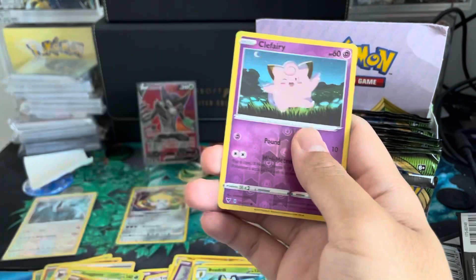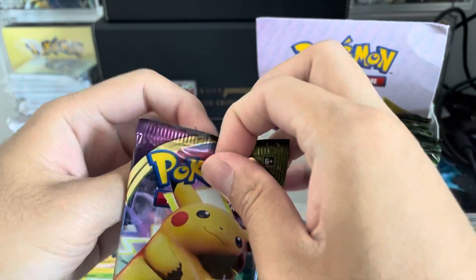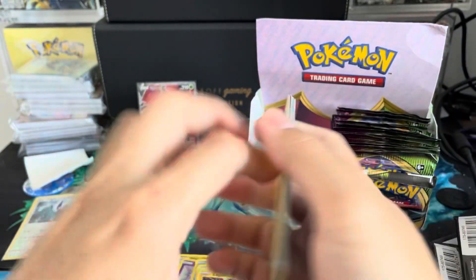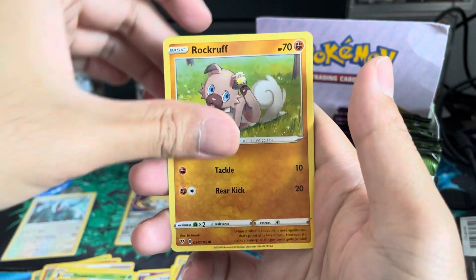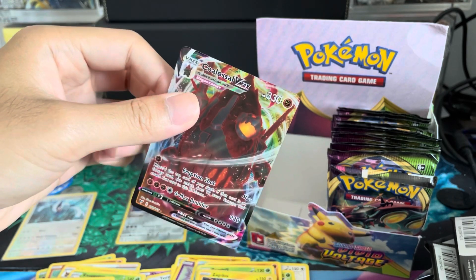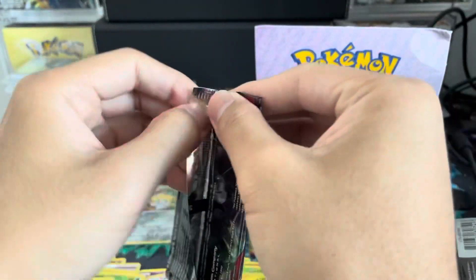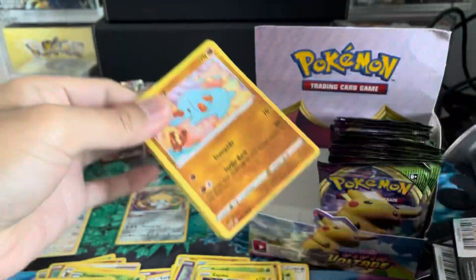Smash that like button and comment your favorite card from Vivid Voltage if you'd like. Fortress Reverse Rare — I'll take that. But still no other V. I'm getting worried this box may not have another hit. Garvantula, Meowth, Chimchow, Beldum, Zapdos holographic! We've gotten a lot of holographics. That right side better have some fuego — and there's at least one hit in there. There is another hit here!